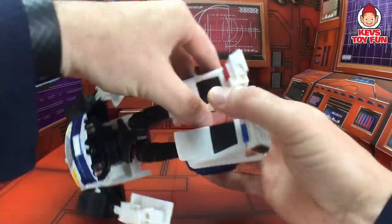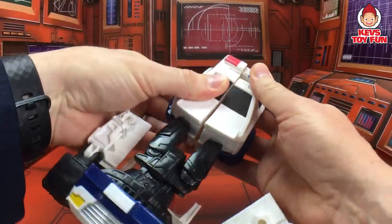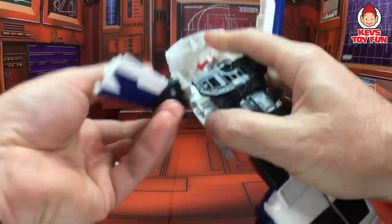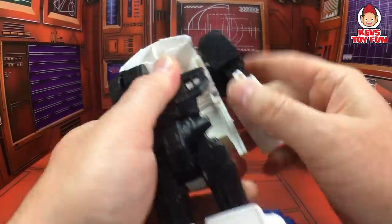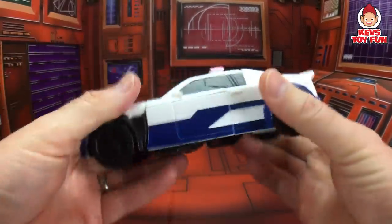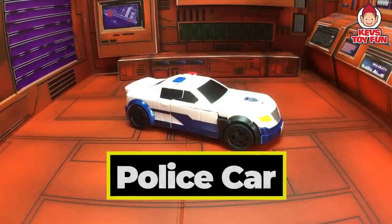First, you have to flip his feet. Put them together like so. Flip this part up. Pushing his tire and his arms fold in. Flip his legs around. Prowl is a white police car. How cool is that?